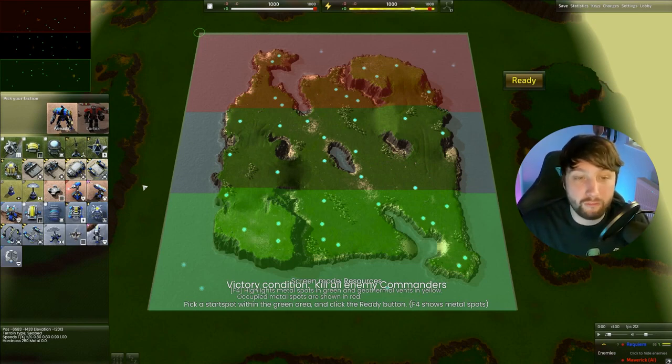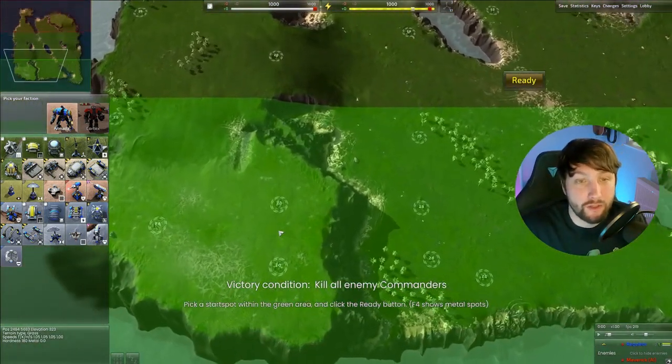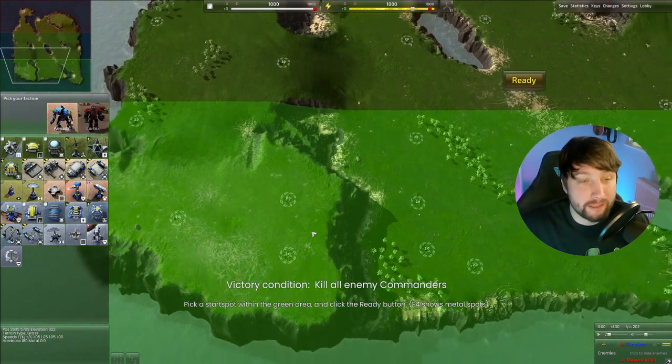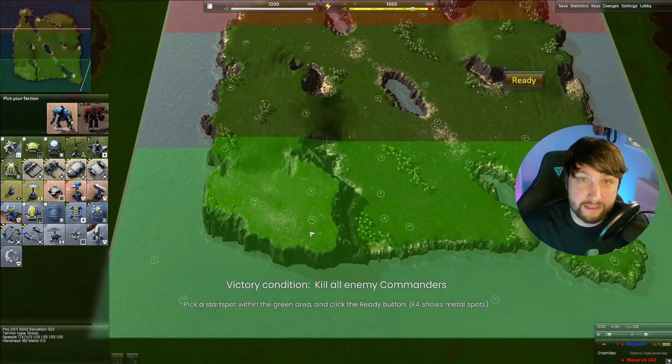By doing this all the metal points and geothermal points will highlight. You want to pick an area with as many metal points close together as possible. Now once you've chosen a starting location, before you click ready you're going to want to queue up some buildings. And this is where you come to your second decision: do you pick solar or wind? That depends on the map.